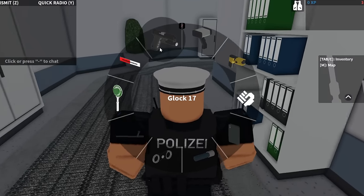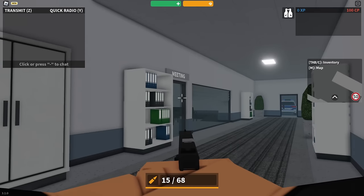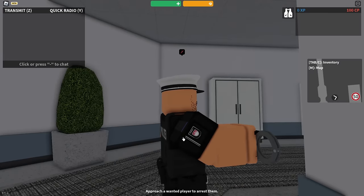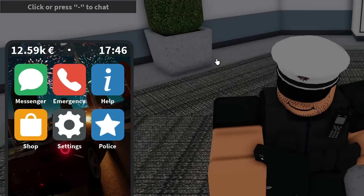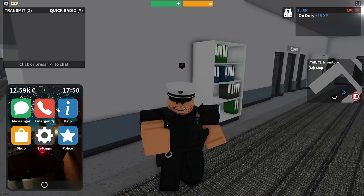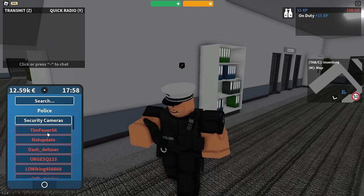Now if you hold tab, you actually got an inventory in which you can select things like your gun. You can even zoom in if you want to. You can pull out basically anything you want — if you want handcuffs, if you want the baton, you just pull it out. You also got a phone which I think is pretty cool. In here you got a bunch of menus and all of these work, by the way. But we also have a police menu that you can access.